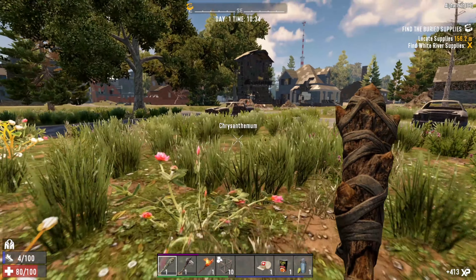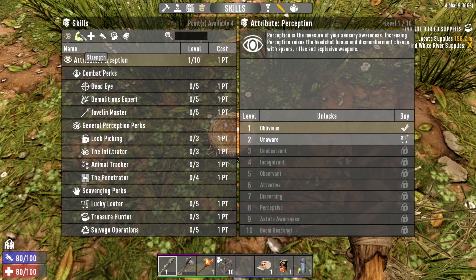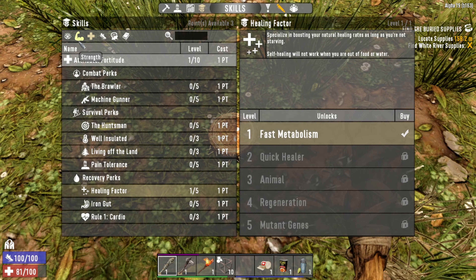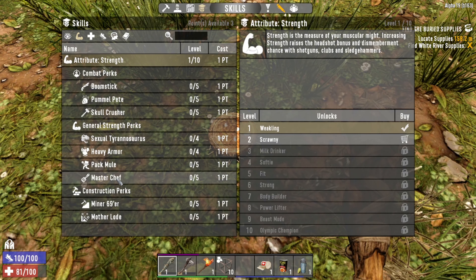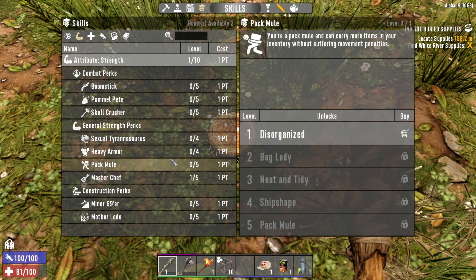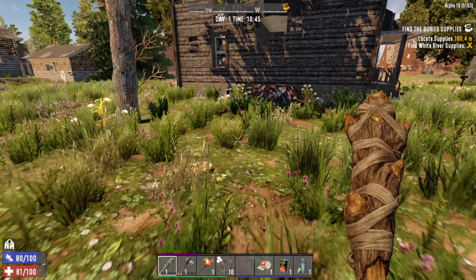Bird's nest - we've got points to distribute. We get four of those. One of the things I remember is that the healing factor wasn't as good, but I'm gonna get that because I like melee and we have a tendency to take hits. I'm also gonna get cooking so I can cook up these eggs - Master Chef. I'll put one into pack mule because I am hopeless and love to pick up everything.